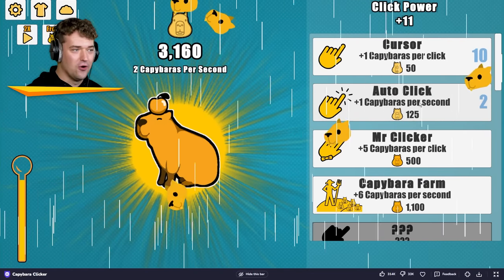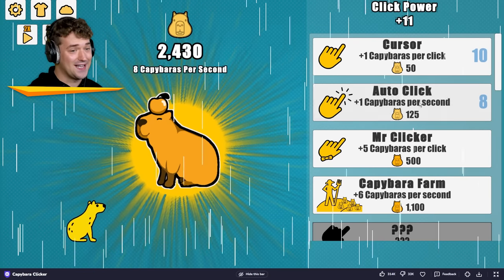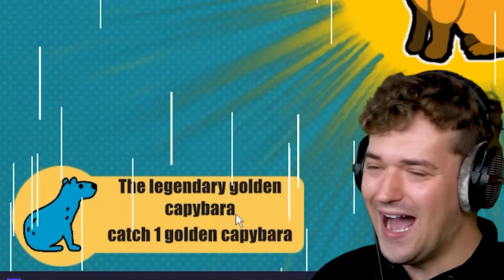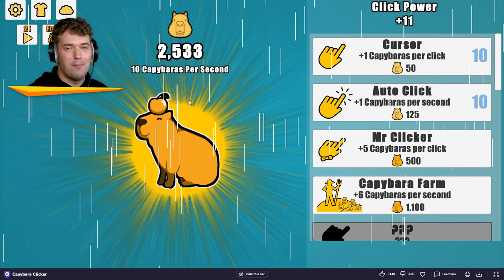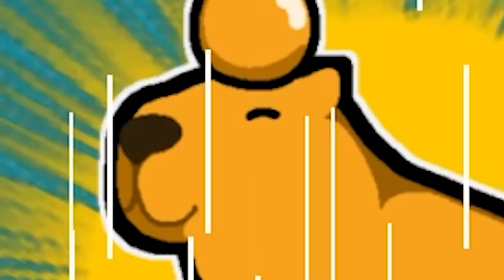I'm definitely gonna get an auto-clicker around now so that it does it for me. Wait, what's that? Wow, the legendary golden capybara! So we gotta pay attention to the screen as well. As you can see, my capybara population is rising quickly, and soon will take over the world.